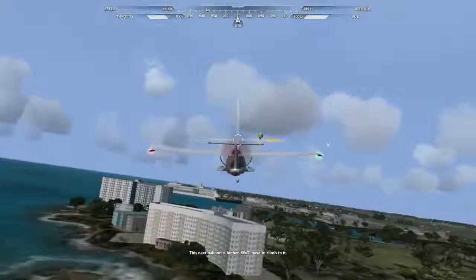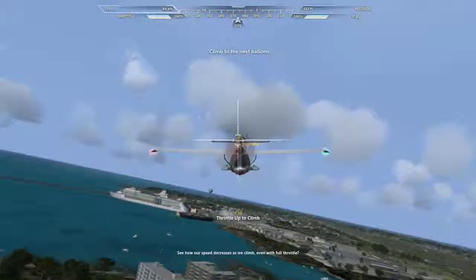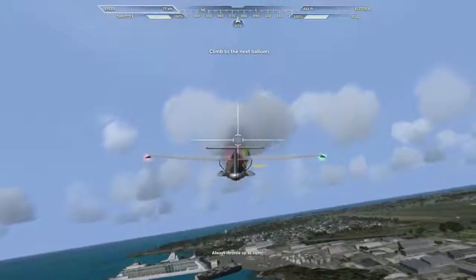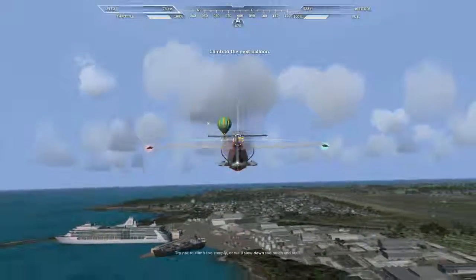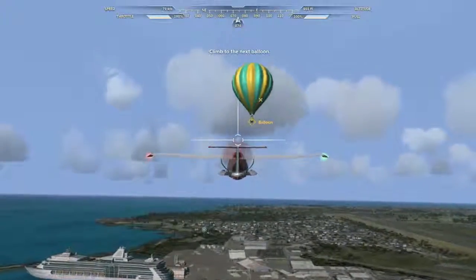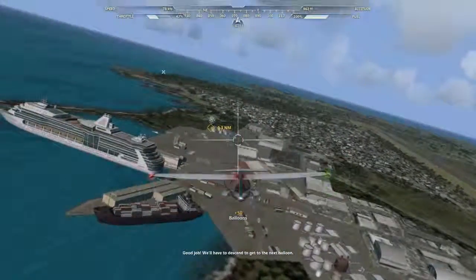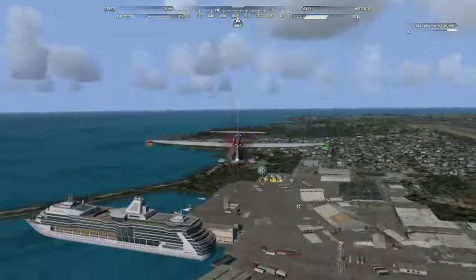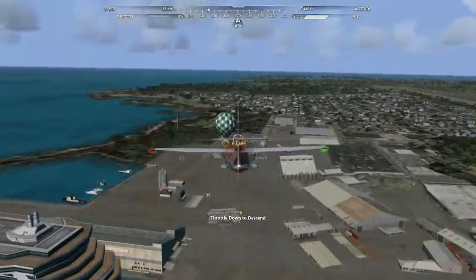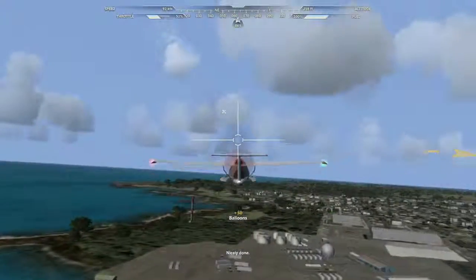All right, ready? We got these. This next balloon is higher — we'll have to climb to it. Just full throttle already. Go ahead and throttle up to full. See how our speed decreases as we climb, even with full throttle? I mean, yes. Always throttle up to climb. Can I just free fly? Try not to climb too steeply or we'll slow down too much and stall. Good job. We'll have to descend to get to the next balloon. How much throttle should I go down? See how our speed increases when we descend? I have zero — is that a good thing? Throttle back when descending. Nicely done.